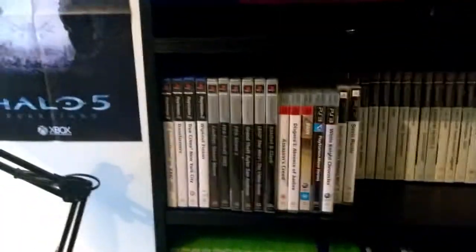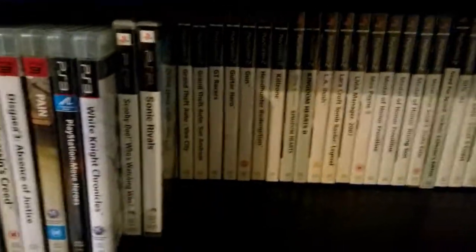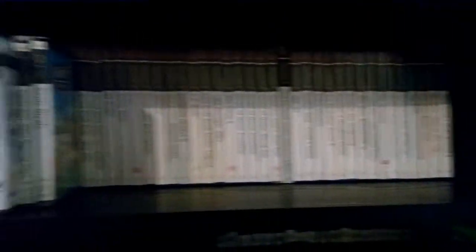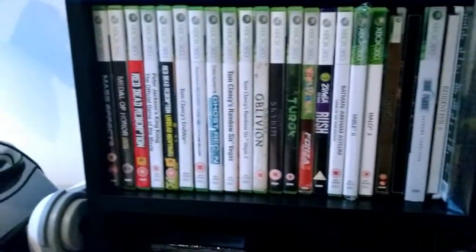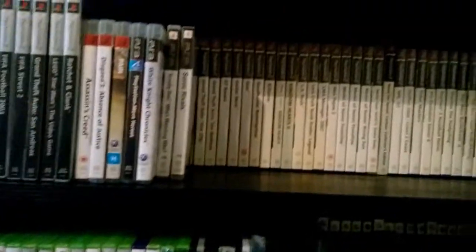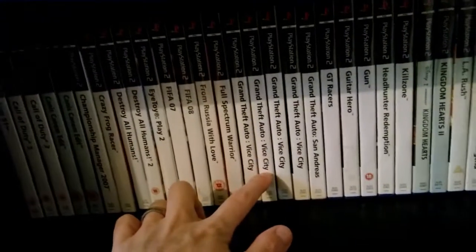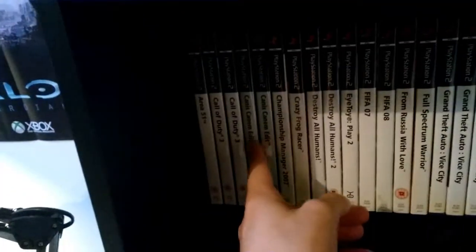We've got a PS2 underneath with a few PS3 and PSP games. I've done the same thing - Platinum labels are separate from the white labels. Compared to the Xbox stuff it doesn't look as good because it's all just too plain. When you look down here you've got all the different colours. I don't really enjoy collecting for the PS2 but I've got a few games - I need to go through them because I've got about 300 copies of Vice City and Canis Canem Edit, so I just need to filter some of that stuff out.